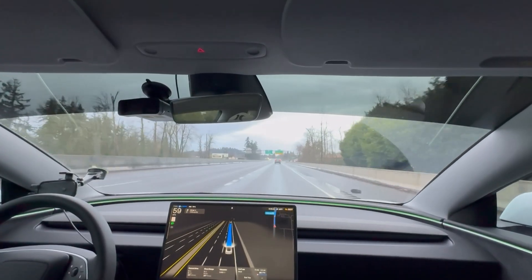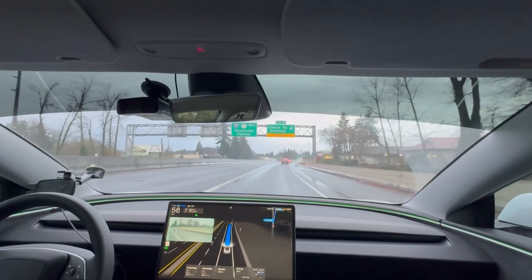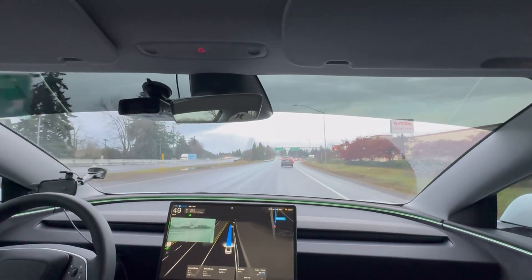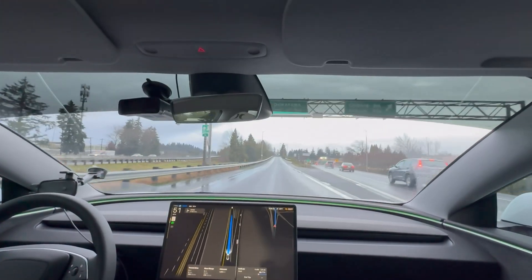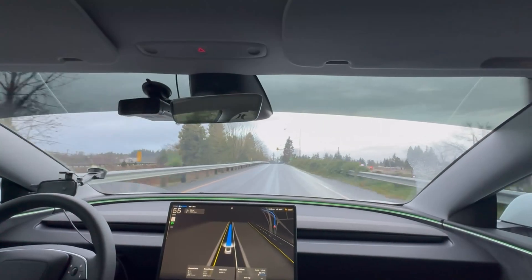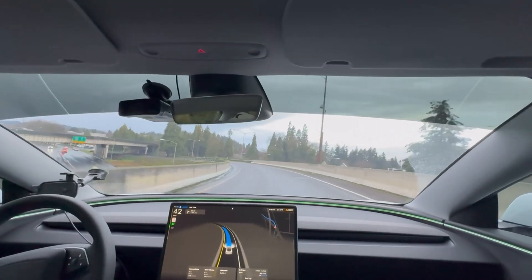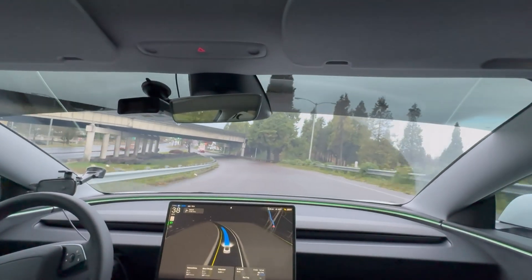Right up here it used to want to get back over into the left lane, but it's not doing that this time — so there must have been a fix from the previous version. Previously it would want to get off the highway right here, which was super annoying. Also, previously we would slow down pretty hard coming into this off-ramp, but right now we're accelerating like a normal car. Before it was hard deceleration, then hard acceleration, then hard deceleration. All I can say is this version is so smooth.